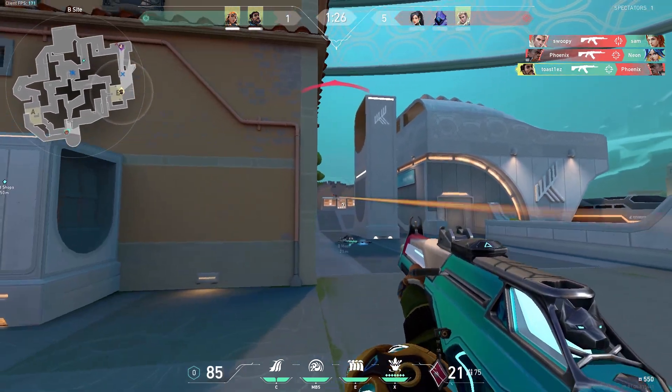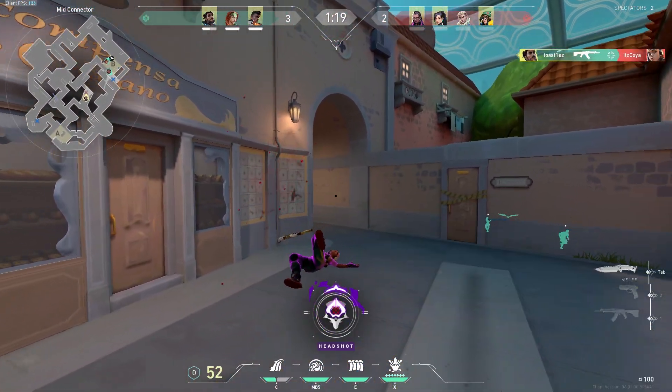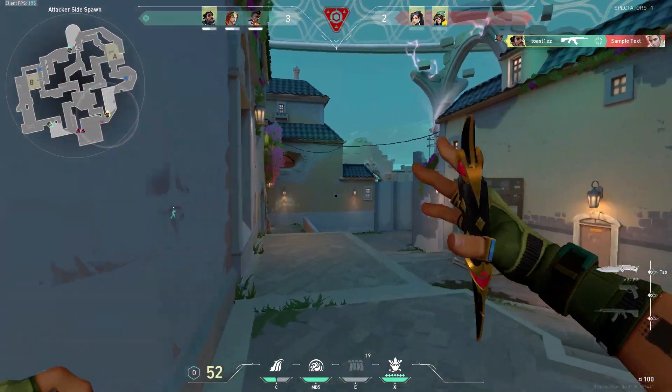For example, imagine you're just chilling and all of a sudden a bunch of planes appear out of nowhere and just raid you. You have no time to react and before you know it, the destruction is devastating — and that's what it's like to play Harbor on Pearl.